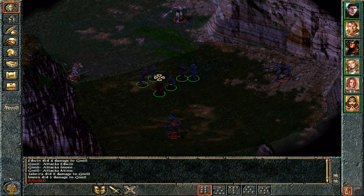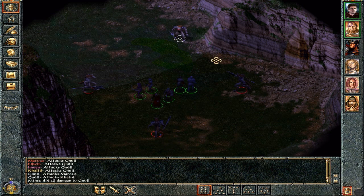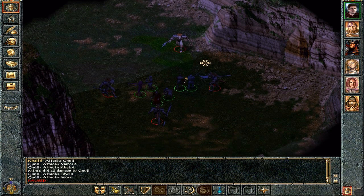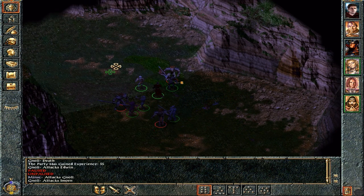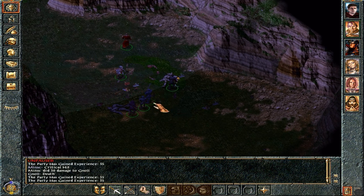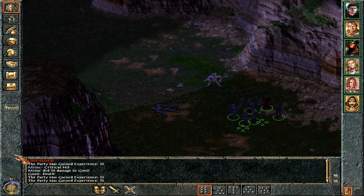Good grief, we've been ambushed by some gnolls. That's not so great, but okay. You two attack that one, you two attack that one, you two attack that one for now. Minsk, get your sword out — and you, get your hammer out. Edwin, get the hell away from that gnoll immediately! Well, that was a slightly awkward fight quite honestly, but we came out of it okay. I don't think anyone lost any health, good.